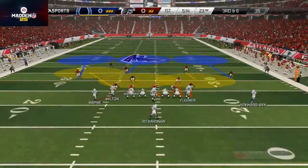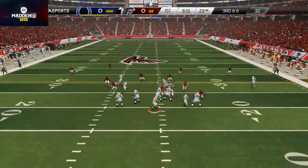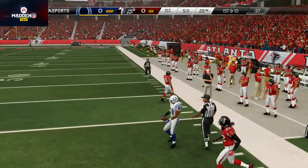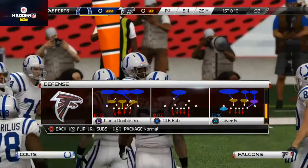I'm going to send some pressure, setting up my trio sky zone defense, and we're going to get that right edge pressure. It ended up getting out pretty quick there — I probably should have dropped a flat zone over on that side to take that away, but I didn't think of that by the time the ball was snapped.